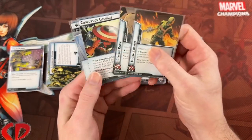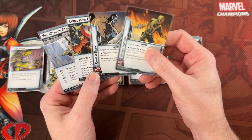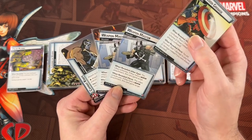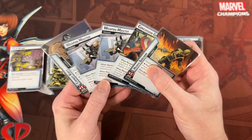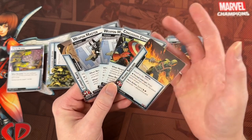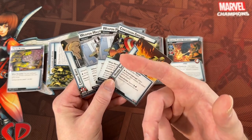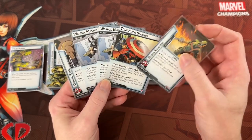Weapon Master is a Villain Support type — two attachments that go on a villain: the Combat Knife and the Hydra Sidearm. They give Piercing and Ranged respectively and are easy to get rid of, but they combo with the rest of the set. The Weapon Master treacheries add two more extra activations for the villain. If the villain has a weapon — and this set provides two — the card gains Surge for an extra activation. This is recommended for Taskmaster and Crossbones who play with weapons, but notably the Infinity Gauntlet is a weapon too, which could create a nasty combo.